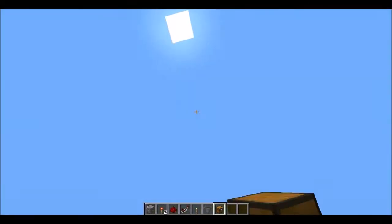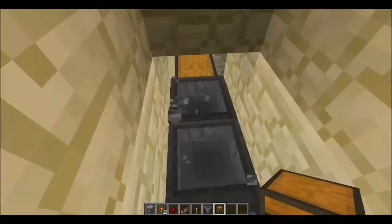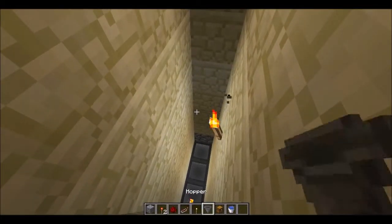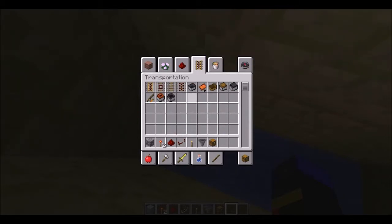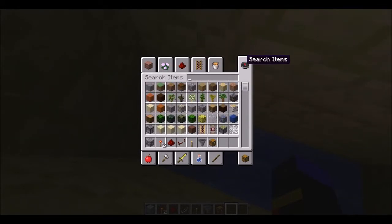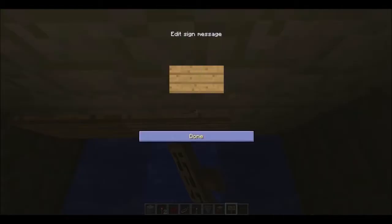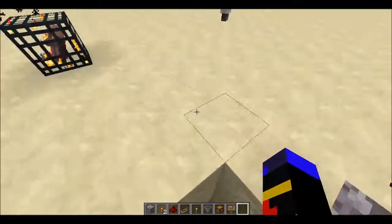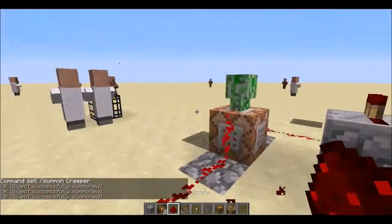Now we need to jump back down. Place that block there, and we need water — place water here, here, and here. They will likely die from fall damage anyway, but water helps. Then type in a sign — the reason for the sign is that mobs would float up otherwise. With a sign there, they won't be able to float up.